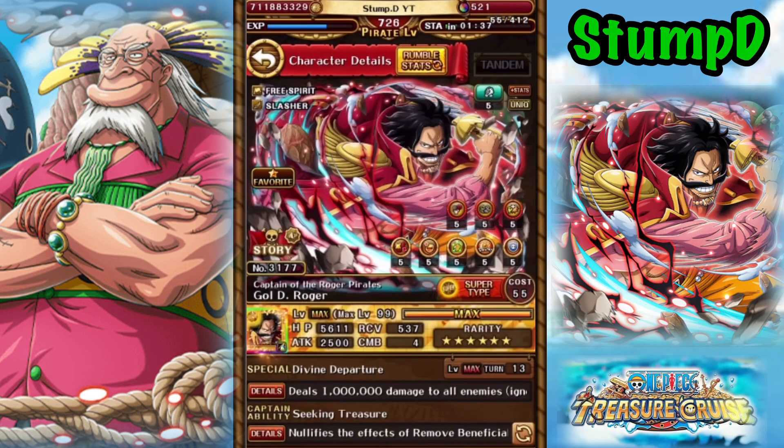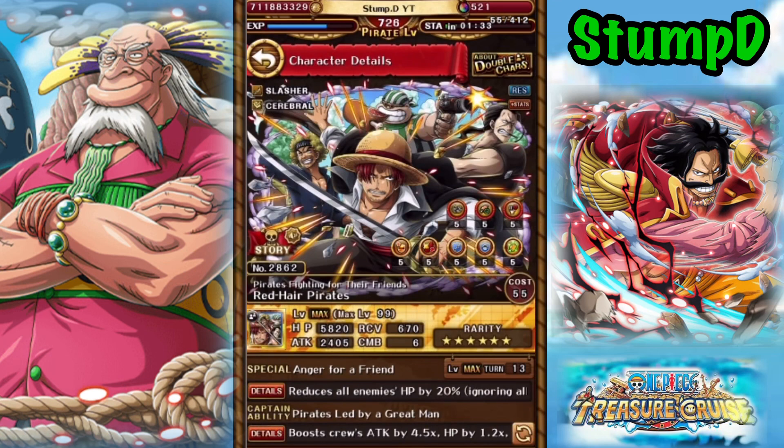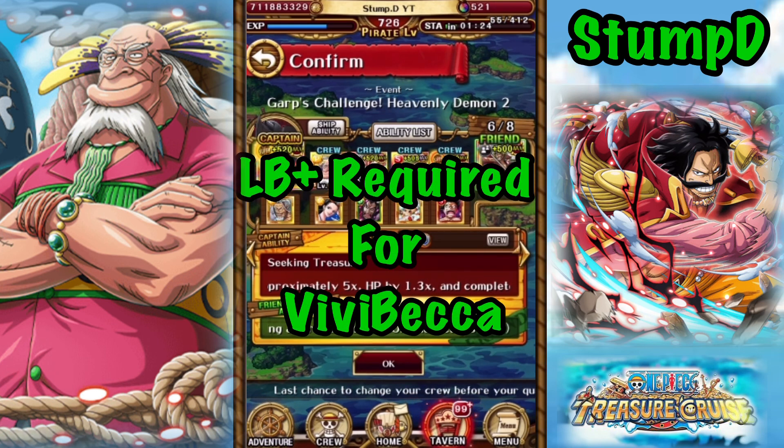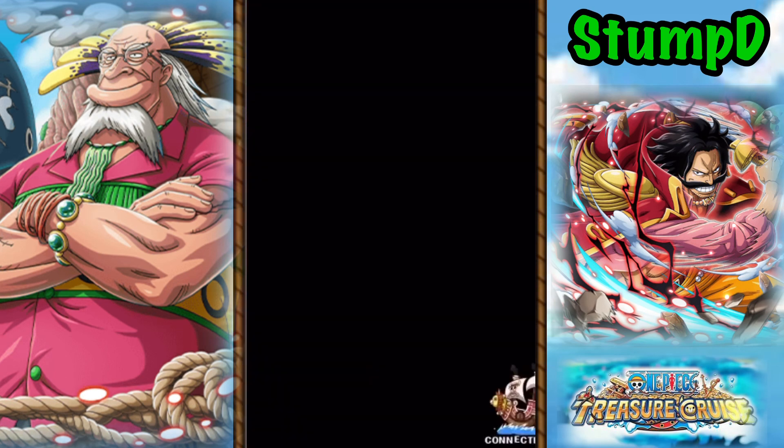What team would it be if we didn't bring his Captain Roger? So Roger's our Captain, and we're bringing Shanks and his crew. Shanks' crew is a little bit of a cheat code for this particular content. We are using Vivi Rebecca as they were built for it. We do have Usohachi for cooldown and defense up removal, as well as Kazuki Oden — and if we're running Roger, there's no chance I'm not running Kazuki Oden.